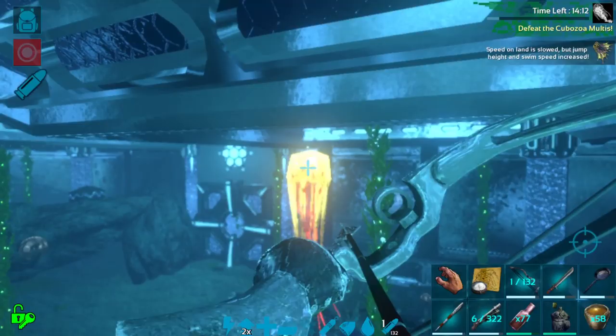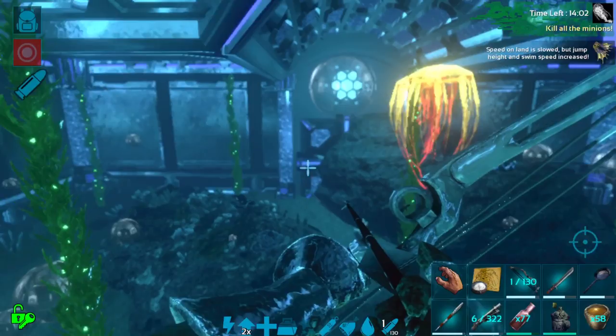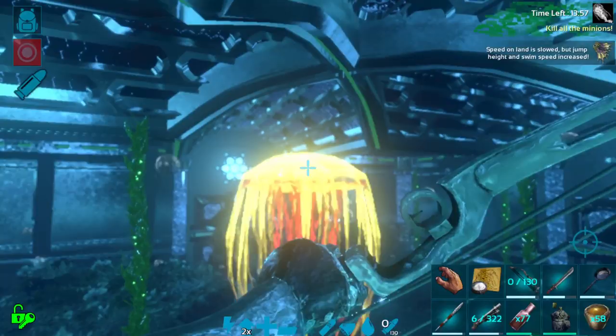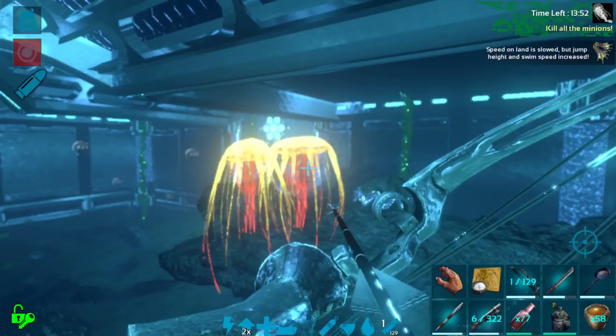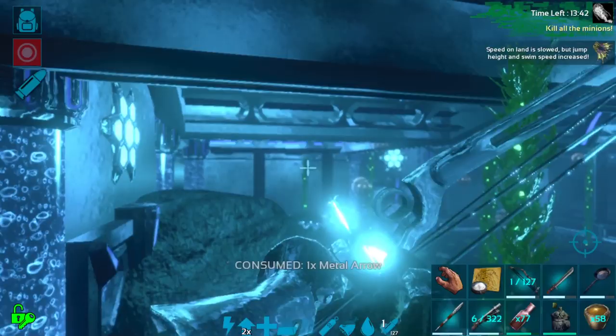When you get the Cubozoa Multis' health to zero, it splits — it becomes its own minions. Each time it splits it gets a little bit weaker, so it takes fewer arrows to kill each one. However, if you kill every single split, you'll end up with a total of around 16 jellyfish before leaving the arena, which can get to be quite a lot.